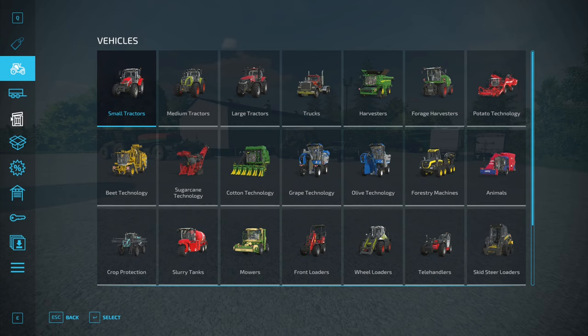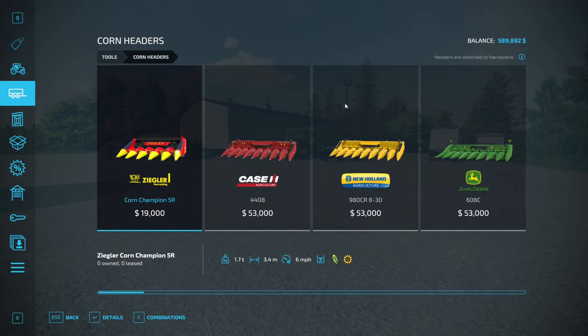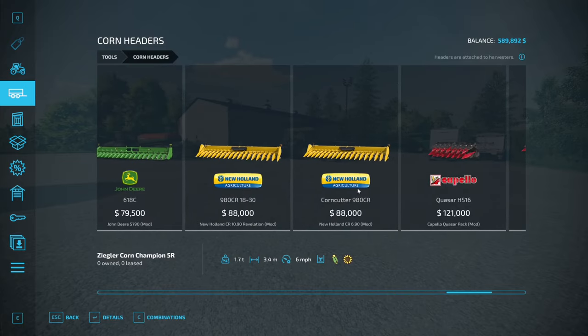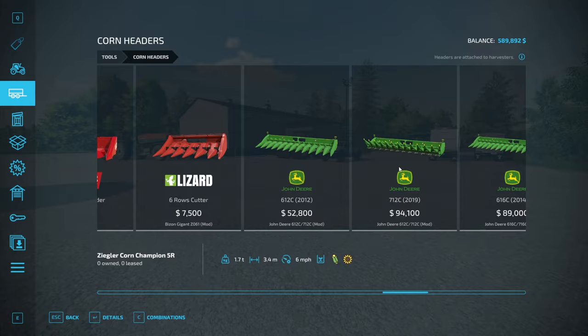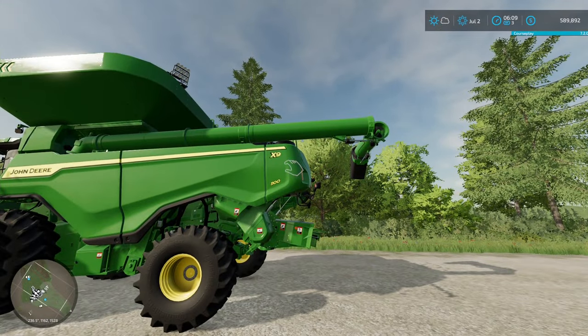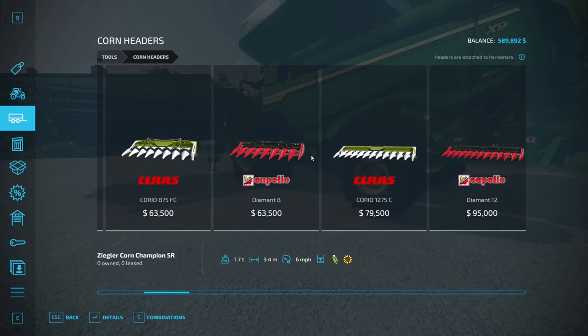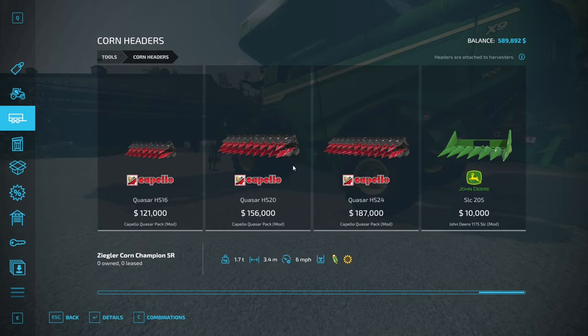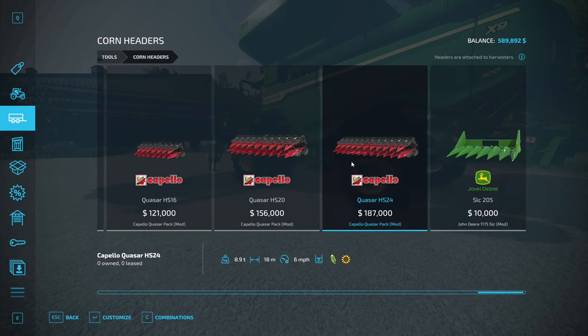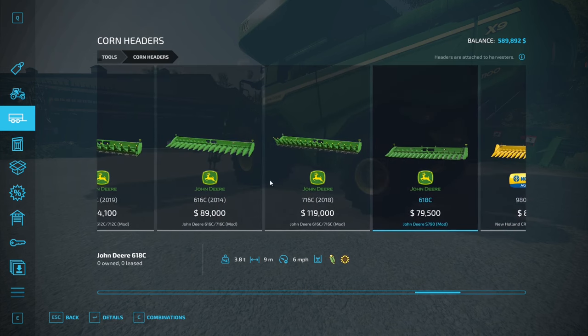I only have one combine — I really should get another, especially with the AI helper I have now, which I'm not sure I even had last time I was recording with you guys. I believe I have an X9. I haven't played in so long I don't even remember what equipment I have. I think I have the biggest Deere combine in the game. Looking at the headers — this one's 15, this one's 18 — these Deere headers are really small. Nine meters? Holy crap, that's tiny.